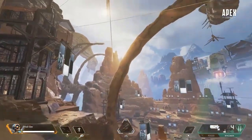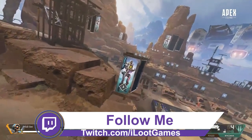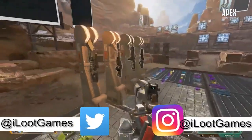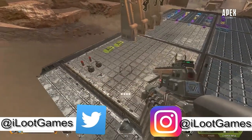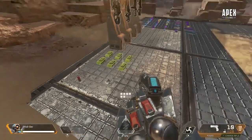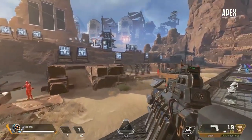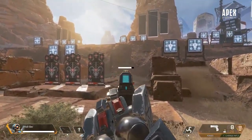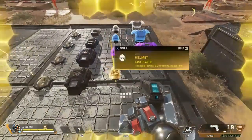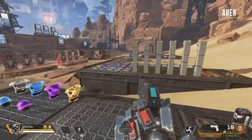Those of you who follow me on Twitter or are on our Discord know I datamined a new training mode coming to Apex Legends the day that Season 3 dropped. We now have confirmation including what it will look like. In this new mode you're going to be able to play with your friends, play as any character, all the attachments are available on the map, you can use your ultimates, and there are dummies you can shoot to see damage numbers including location of damage such as to the head, to the torso, etc. This really brings a whole new way to train. As they said on the stream, if you're just waiting for your third to come in, you can go into training with your buddies and mess around until they get in.